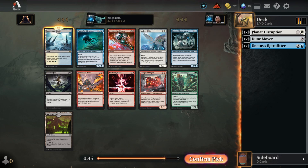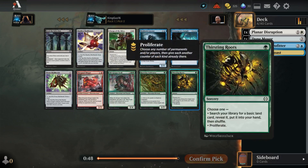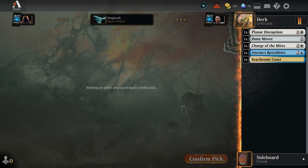We're not gonna get a lot of dual lands, but it actually matches the colors we were talking about. My thought exactly - it's like, forget it, it works. Charge of the Mites - I love that card. Let's do it. I love the mite tokens.